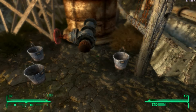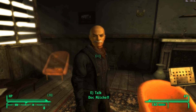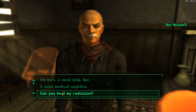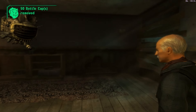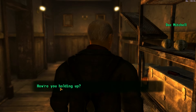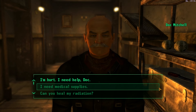I'm crippled, so let's pop over to Doc Mitchell in Good Springs and heal. We are going to heal our crippled limbs — we're at Doc Mitchell's house. Heal my radiation — no, not that. Fix me up. And ta-da. He walks away but I'm checking to see if he has Stimpaks. Hey good — because I was starting to run a little bit low.